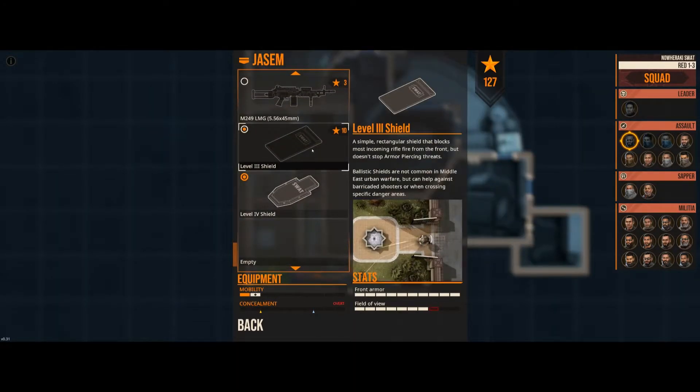There's a simple rectangular shield with no viewport. What drives me nuts with games like this is that for whatever reason they don't add shields that — from what I've seen — the vast majority of real teams use: shields that have viewports. Without a viewport, you have to stick your head out the side to shoot, so it offers very limited cover. It's kind of silly.